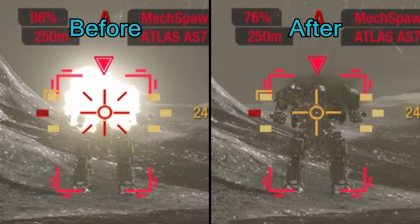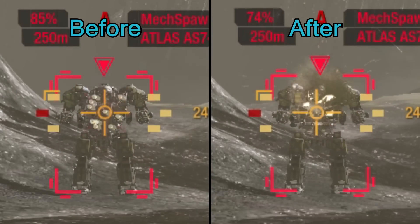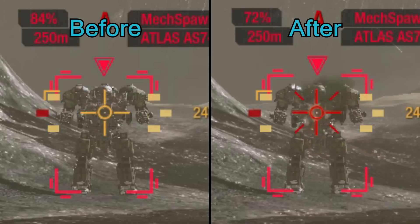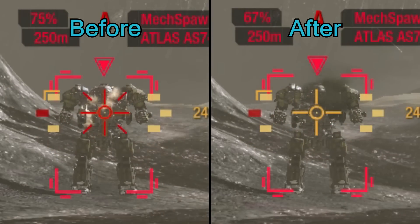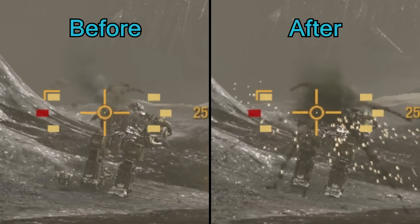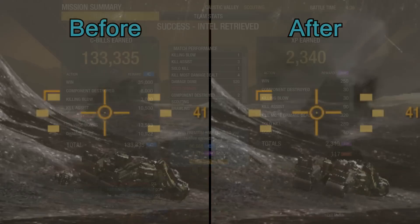There have been some slight adjustments to PPC and LBX weapons. All PPCs have had a slight heat reduction and velocity increase, while LBX cannons have had their projectile spread reduced by approximately 25-30%. There have also been quirk changes on several mechs. Detailed spreadsheets are available in the patch notes, but one highlight is mechs with a max engine size below 250 receiving an increase in heat dissipation to compensate for the lack of engine double heatsinks.